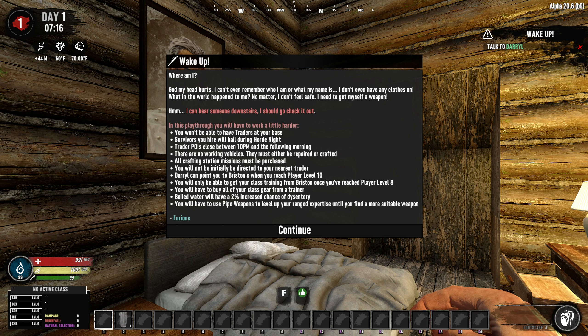Picking your class is not something you do straight from the beginning — you actually have to find Briston on the map. Briston won't talk to you until you reach player level 8, so you will have until player level 8 to survive and gather up a number of things. There will be no progression other than your player level and all of your genetics.